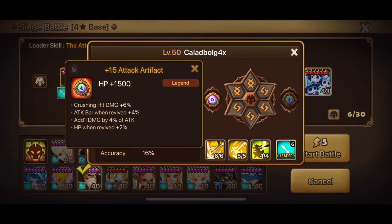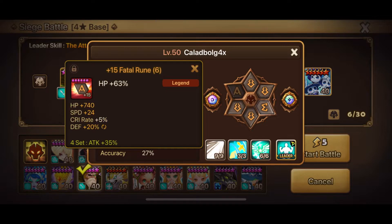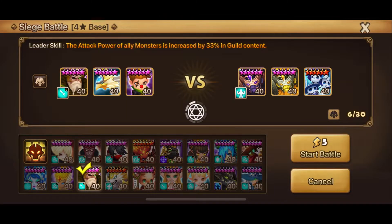This one we're going to cleave — we're going to use the attack lead of the Razebog, we're going to use our fast Lucian and push him with Teon. If they were to survive the Lucian, then the Razebog should be able to take out what's left.